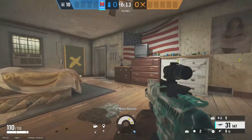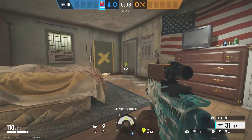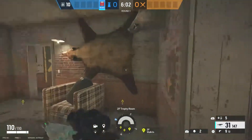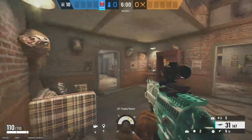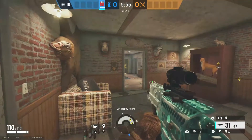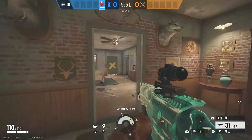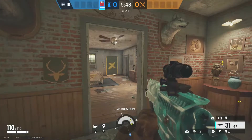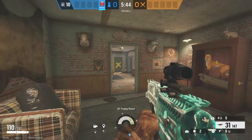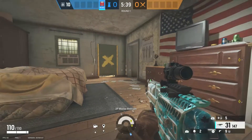When defending upstairs on Oregon, usually someone or I will run capcan and place two capcans in the closet right where they're trying to get wall breached. If you have someone standing in the hallway in trophy, you can stop them from droning out that closet by shooting their drone, and they won't be able to tell if there's something in the closet. If they know someone's in here and have no drones left, they'll just sprint into closet, so I always place at least two capcans right there to catch them.